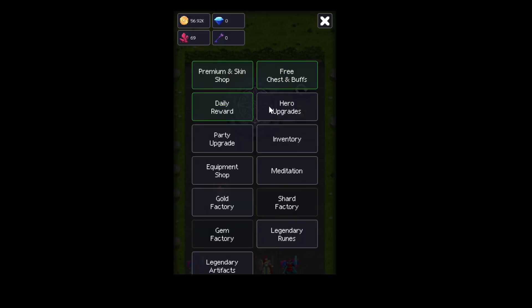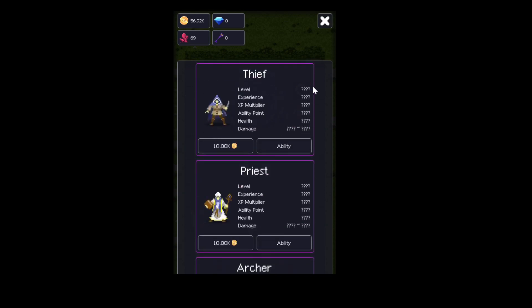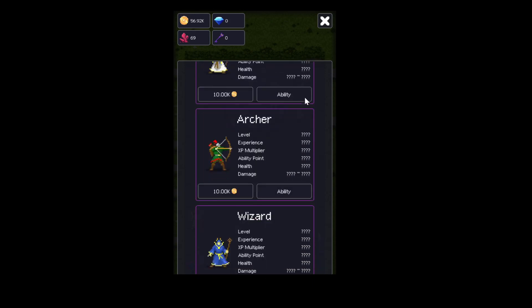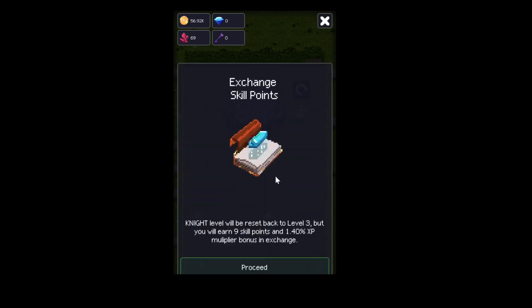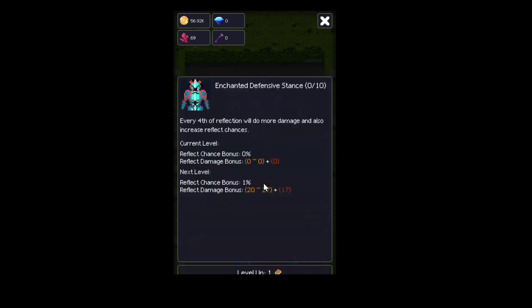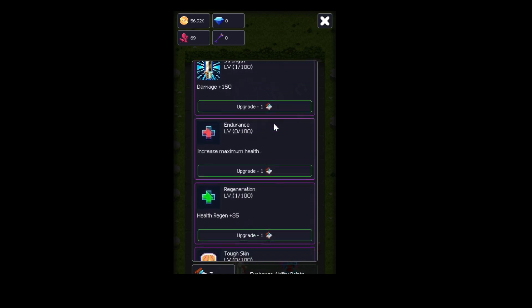So when your heroes level up, I don't think they gain anything especially — maybe some health and damage. What you can do is reset them back to level 3 or something. You will earn skill points. This one reflects, and every forced reflect does even more.